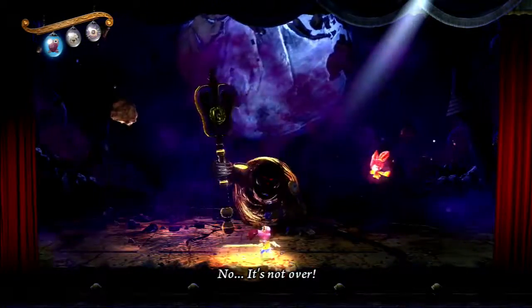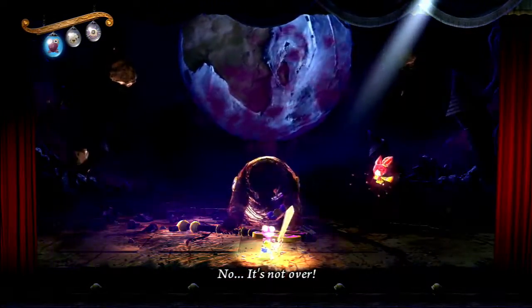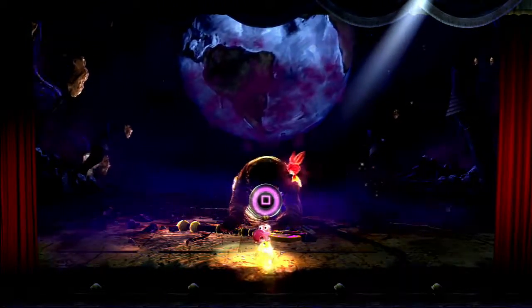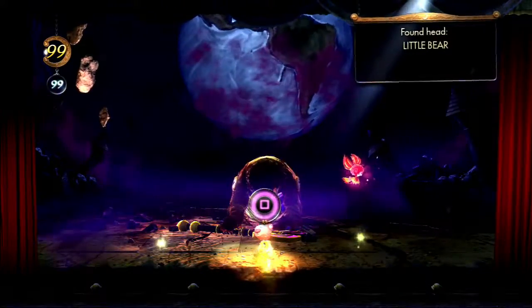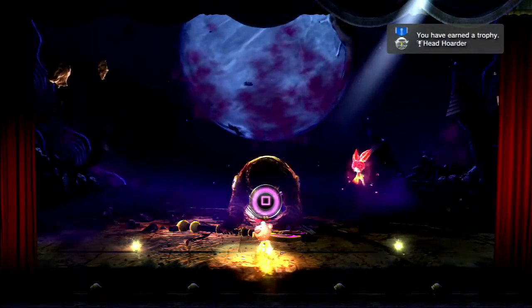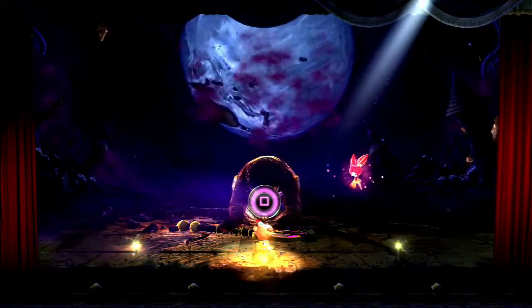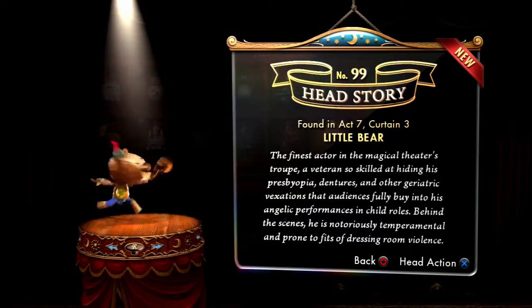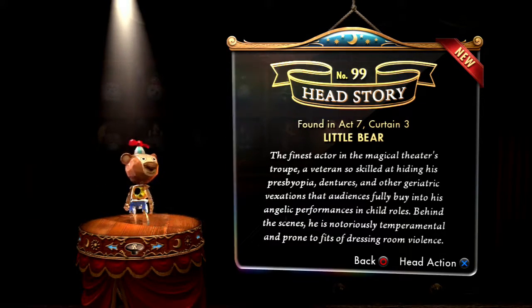We'll cut ahead to the Moon Bear King fight with the new head. He's back to normal size — finish him! As you remember, this is where we got the Moon Bear King head. Now that we go through a second time, examine him for the little bear head. That is the final head for our collection. We get the trophy Head Hoarder for finding every single one. The little bear head — aw, cute little bear with a little Moon Bear figure as a doll or toy. Really adorable.